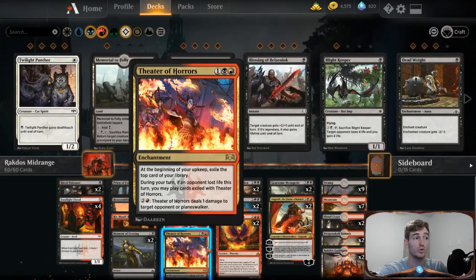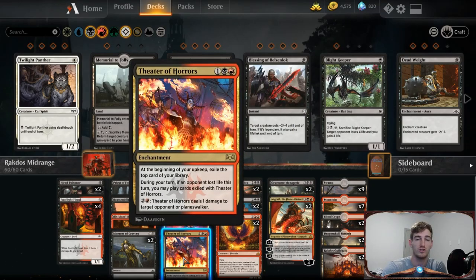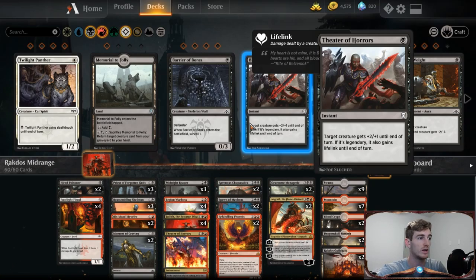We're also running one Theater of Horrors, a three-cost enchantment. At the beginning of your upkeep, exile the top card of your library; during your turn, if an opponent lost life this turn, you may play cards exiled with Theater of Horrors. You can also spend four mana to deal one damage to an opponent or planeswalker. This works great with Spawn of Mayhem. Besides being an extra draw each turn, it protects us from discard from Grixis and Dimir decks using Thought Erasure or Disinformation Campaign. The downside is if they destroy Theater of Horrors, those exiled cards are gone permanently.